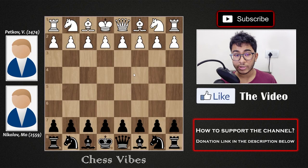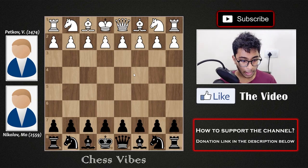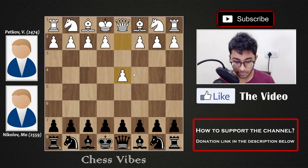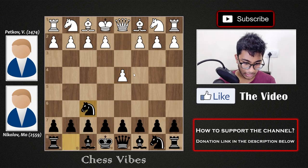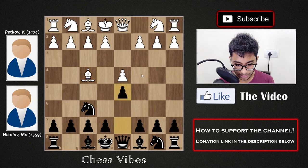There is a 2474-rated player playing with the white pieces and a 2559-rated player playing with the black pieces. Both players are grandmasters and very strong players. Petkov with the white pieces started with 1.d4, and Nikolov with the black pieces replied with knight to f6. We have bishop to f4 — the London System — and black played d5.